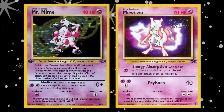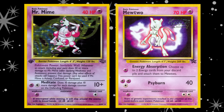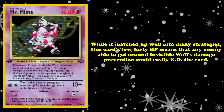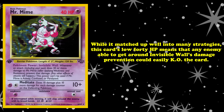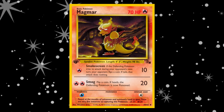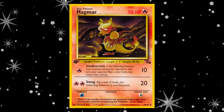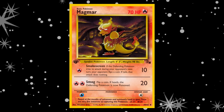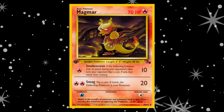Being a fantastic counter to one of the best cards in the game made Mr. Mime an excellent card in Psychic-type decks. While it matched up well into many strategies, Mr. Mime's low 40 HP meant that any opponent able to get around Invisible Wall could easily KO the card. Magmar, a widely used Pokémon in aggressive strategies, had two attacks which completely ignored Invisible Wall. In particular, Smog could actually KO Mr. Mime through Invisible Wall if the opponent won a coin flip and got the poison, as poison deals 1 damage counter between turns.